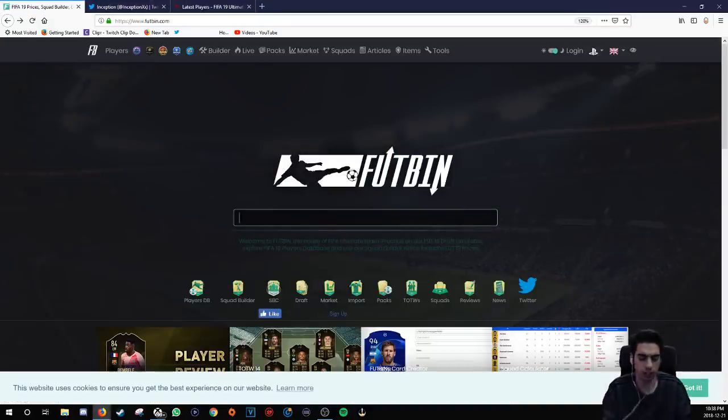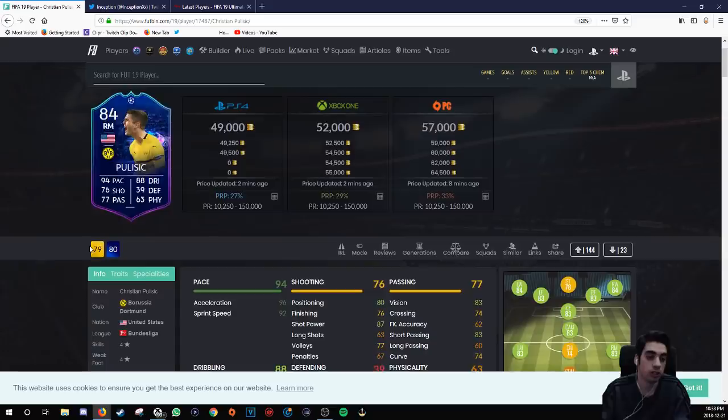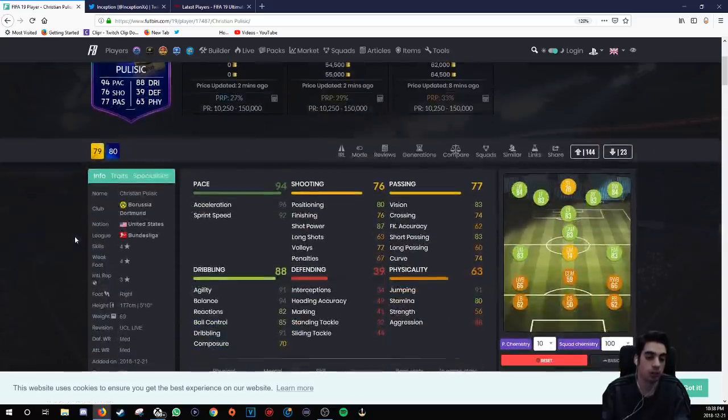Next card is Pulisic. He got a significant upgrade, which is awesome. He still has 70 composure and 76 finishing, so if there was a non-competitive game mode I'd love to use this card. He is four-star, four-star, which is the bare minimum requirement for players to be fun in the attacking area with medium-medium defensive work rates. He has 96 acceleration, 92 sprint speed, 91 agility, 94 balance — all of that together will make him dribble really nicely on the ball, considering he is 5'10". Physical stats aren't really there though.